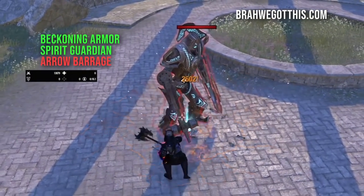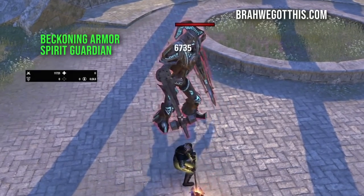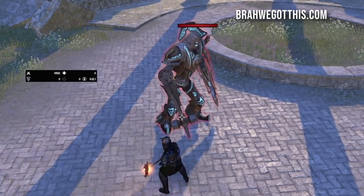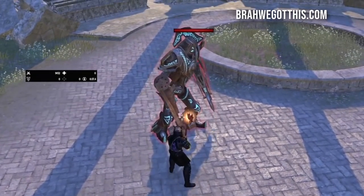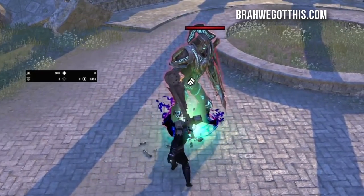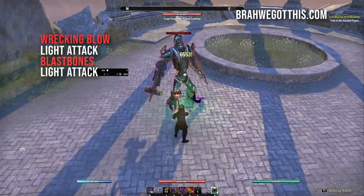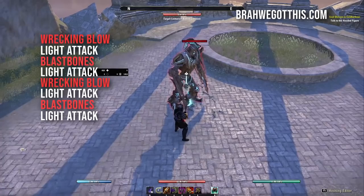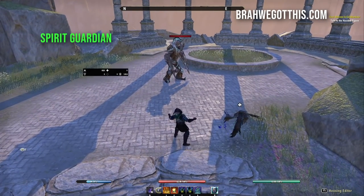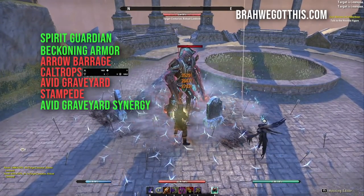Full rotation summary: pre-buff with Beckoning Armor and Spirit Guardian, then Arrow Barrage, Razor Caltrops, Avid Boneyard, Stampede. On the front bar: Wrecking Blow, use your synergy, light attack, Blast Bones, light attack, Wrecking Blow, light attack, Blast Bones. For Wrecking Blow light attack weaving — as you charge up Wrecking Blow you can click the light attack simultaneously, so you fire a light attack during the charge animation.